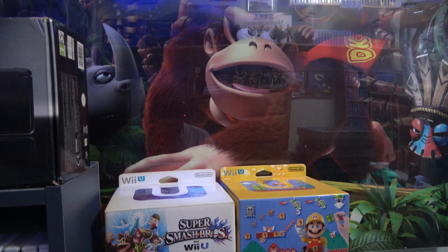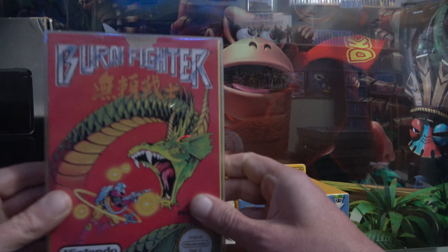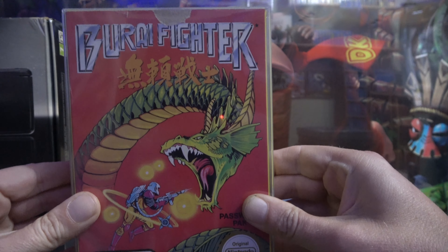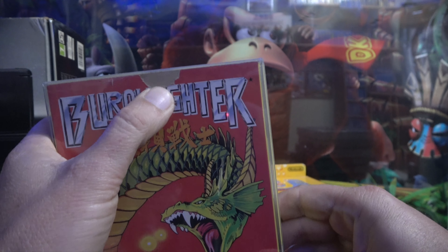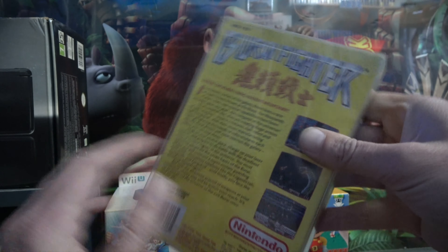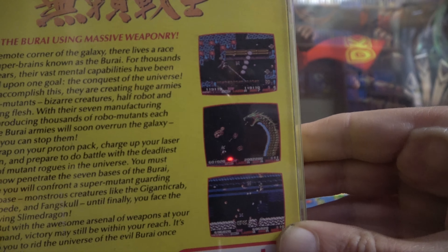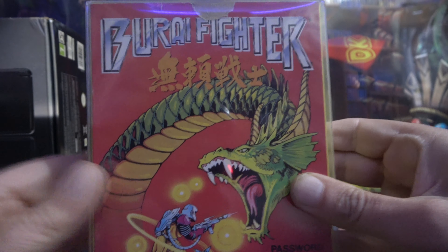Tell me if I'm wrong, but by the looks of it after having a little go — is this the prequel to Forgotten Worlds? And that is Burei Fighter. Of course, Forgotten Worlds on the Mega Drive — I had the mispleasure of playing it on the Amiga back in the day, though I actually liked it. Unfortunately there's a bit of a tear where the old tab used to be, but I'm accepting it because the rest of it's in such great condition. By the looks of it on the back of the box, it looks like a prequel to Forgotten Worlds.